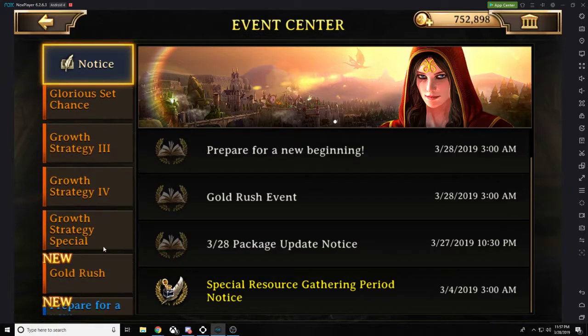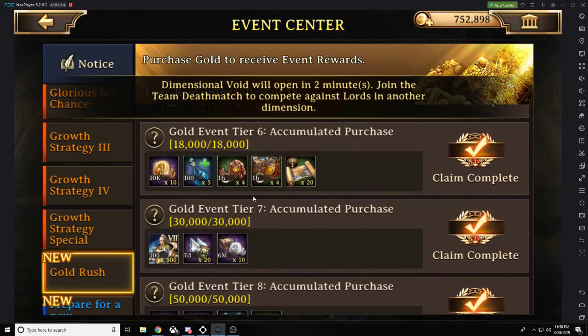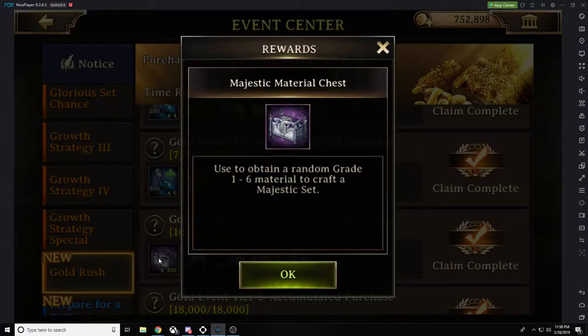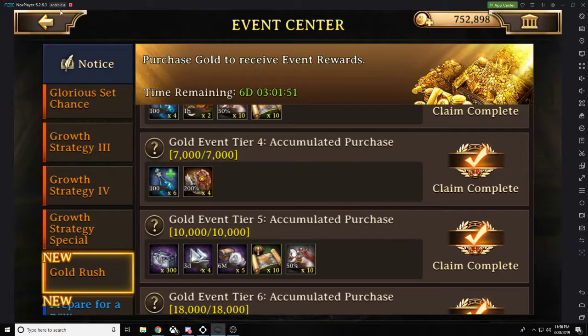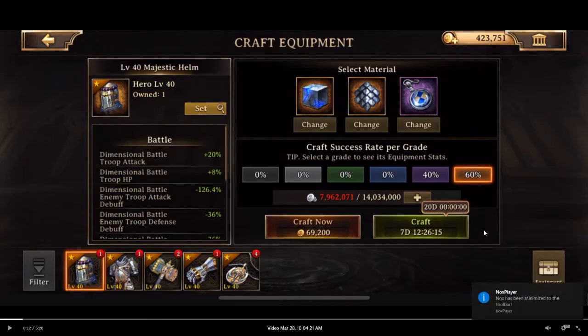In addition to those chests, you're also getting the Gold Rush. And when I did this, I was able to unlock the 10,000 gold package that gave you 300 Majestic material chests. So I decided to open up all 2,100 chests, and here are the results.